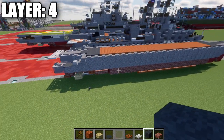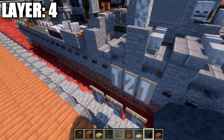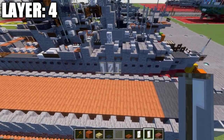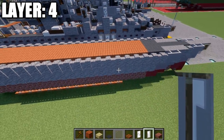After we have that all complete, we want to go to the sides of the ship. On the sides, we're going to be putting in the ship number. This is the Moskova, so this is going to have 1, 2, 1 as our number for the ship.